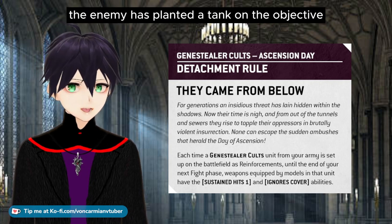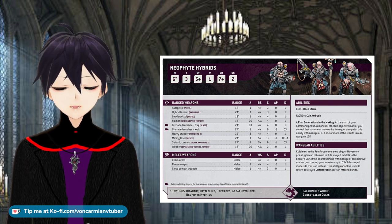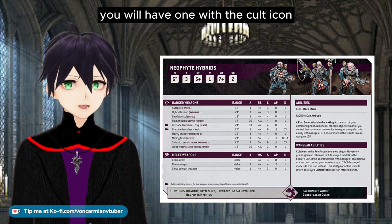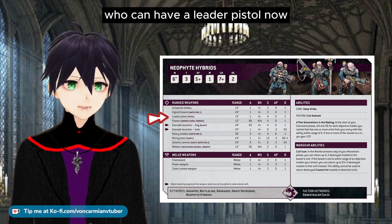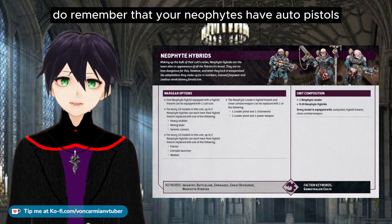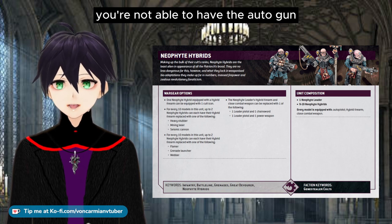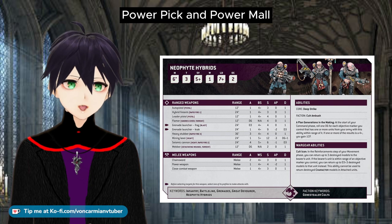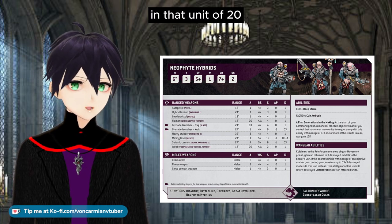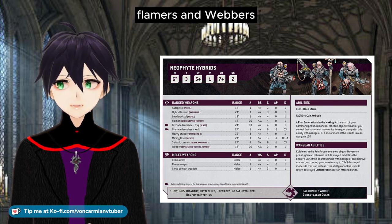Unless the enemy has planted a tank on the objective, you don't throw your Neophytes against them — though we do have some weapons that can help. In a unit of 20 you'll have 10 Neophytes with hybrid firearms, a mix of shotguns and autoguns. One carries the Cult Icon with a hybrid firearm, and a leader who can have a leader pistol — which does not replace the auto pistol that all models have. You can have four special weapons per 20-model squad: grenade launchers, flamers, and webbers. I like all three.